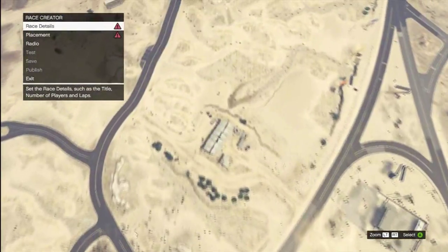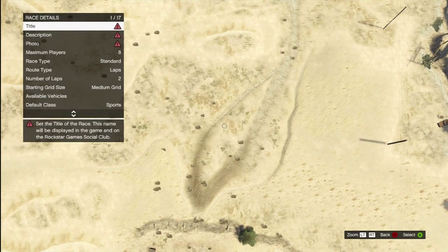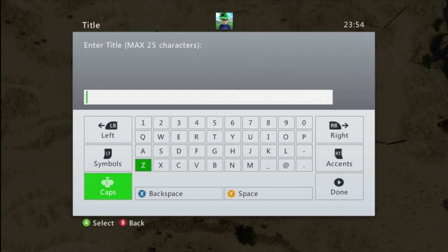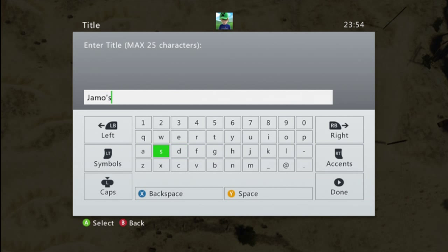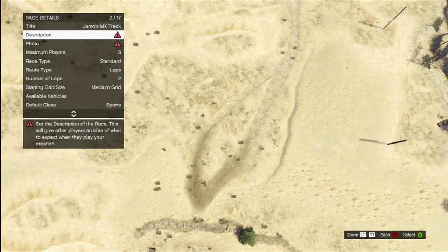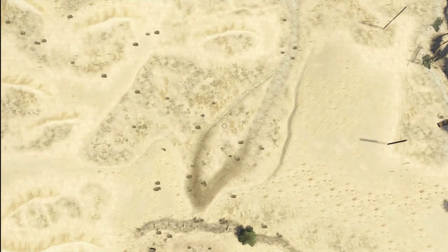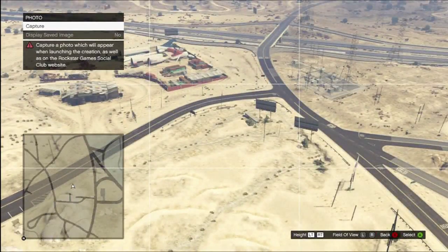Right, just in this general area, we'll go... Alright. First one — first details. We'll call it... Capital J for Jammo. Jammo's MXTRACK. Description — we'll just put dot dot dot for now. Maybe I can sort that on my computer later. Photo — we'll just have it there. Display safe dimensions.